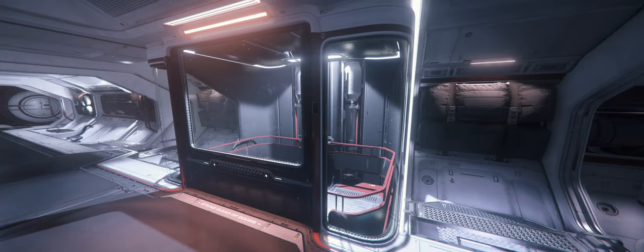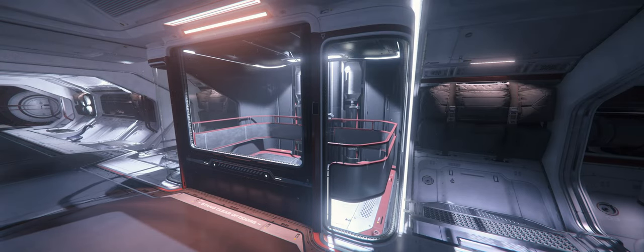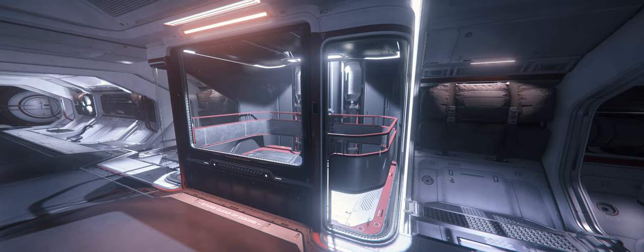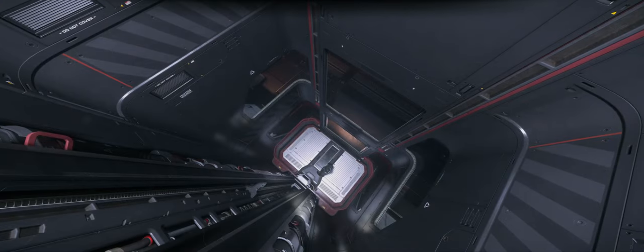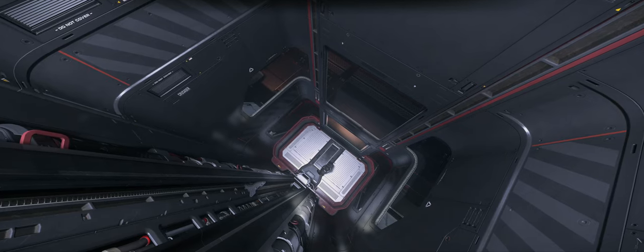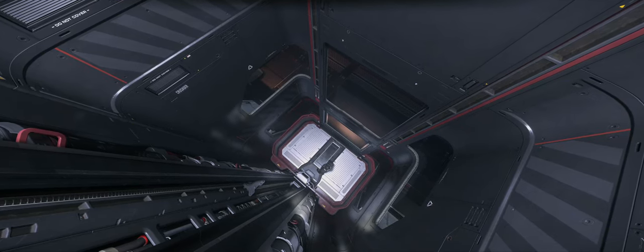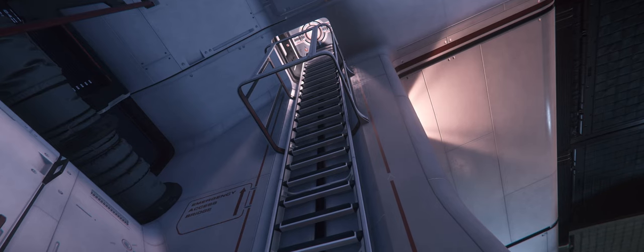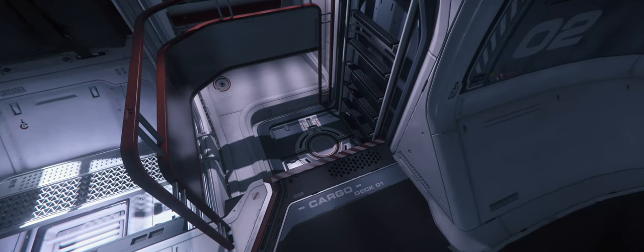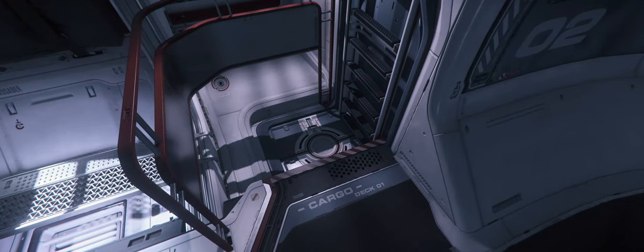The interior of both ships has the same basic layout — a single lift on the port side you can use to enter the ship, which connects to both of its other two decks. A nice unique feature of the Starlifter series is that the elevator is hermetically sealed to prevent decompressing the rest of the vessel. There's also a ladder connecting the upper and lower decks, sealed off by an airtight hatch that automatically opens when you climb up or down it.